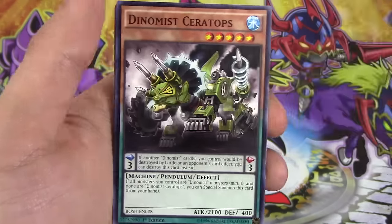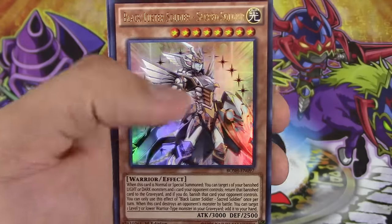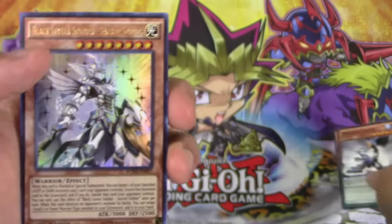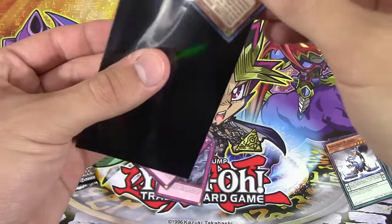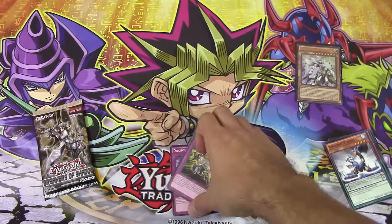So we got Dino Mist, Dino Mist, Dino Monic, Dino Mist Petran. Ooh, Black Luster Sacred Soldier. Nice! Now, that definitely deserves a sleeve, just because it's so pretty, and I really like Black Luster stuff. So put that to this side.